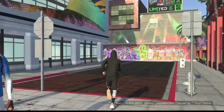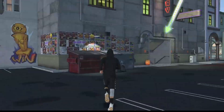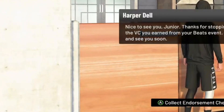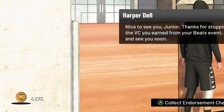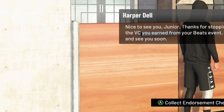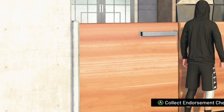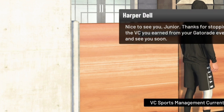Load back into the neighborhood, go back to the VC Sports Management Office, and collect your VC once again. Once you collect, close the application, go to Manage Game and Add-ons, click your user profile, Delete from Console, and repeat over and over again. That's the glitch — go crazy with it. Thanks for the support, drop a like. Peace.